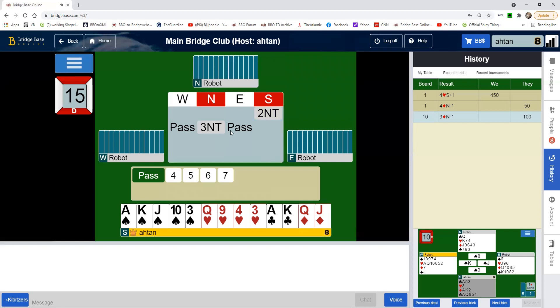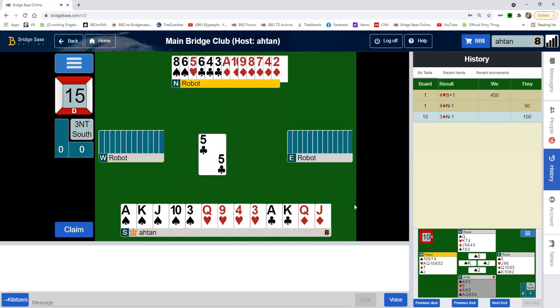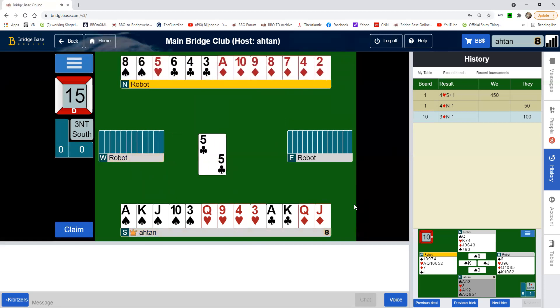Partner has completed it with three no trump. That implies partner, without even knowing what dummy has, has three or less spades, three or less hearts. So chances are good partner actually has coverage for my minor suits. Let's see — the five of clubs lead is okay. Partner only has four high card points and a really long diamond suit.